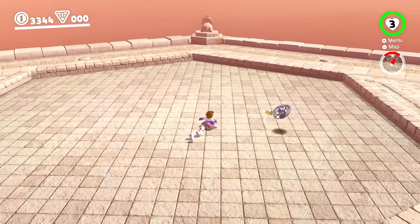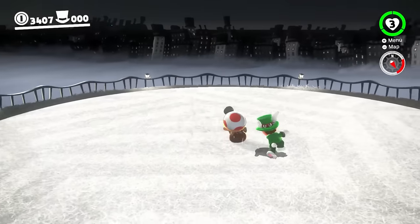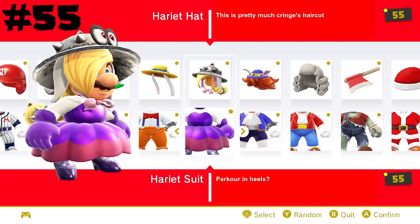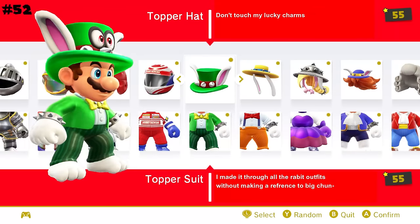The next four are the Broodle costumes. Like Diddy Kong, these look weird to me — not nearly as weird, but still weird enough that I probably won't be wearing them. Each of these is based on their respective Broodle, so my order for them is: Hariet at 55, Spewart at 54, Rango at 53, and Topper at 52.